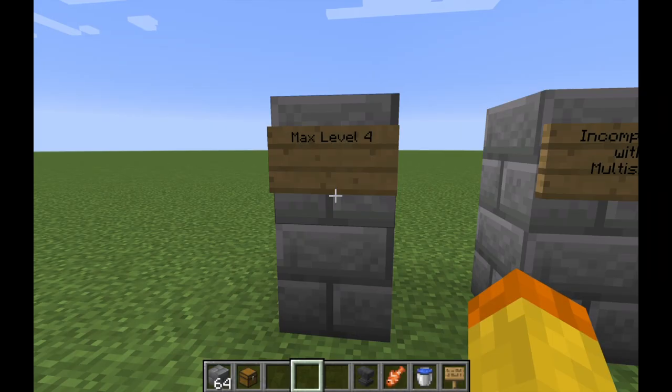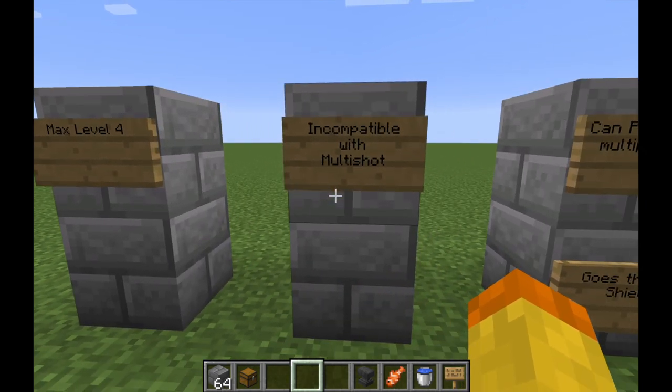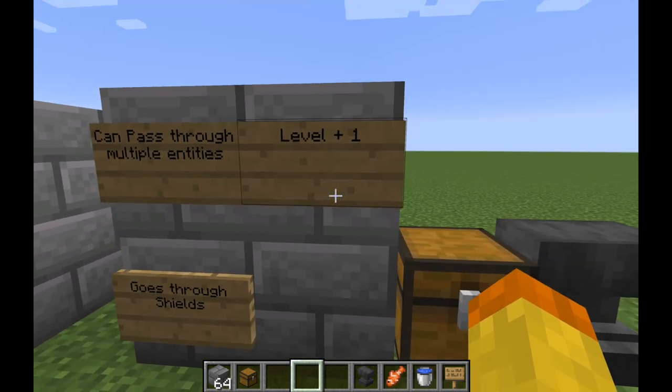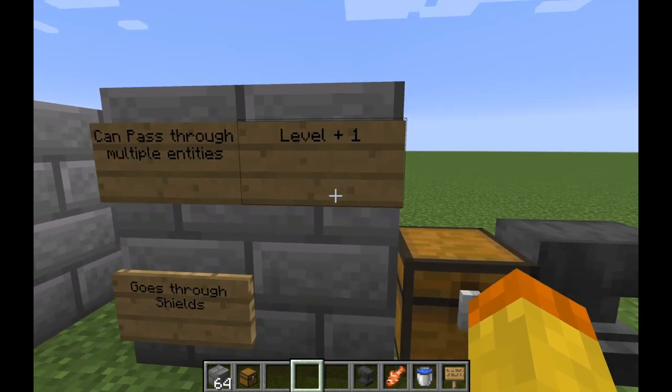The number five crossbow enchantment is Piercing. It allows your arrow to pass through multiple entities — so when you shoot, it won't just hit one mob but can keep going through multiple. The maximum level is four and it is incompatible with Multi-Shot. The formula is level plus one, so at level four it can pass through five entities. It can also go through shields. It's a decent enchantment if you're swarmed by mobs, though they need to be in a straight line to hit all five. There are better enchantments available.